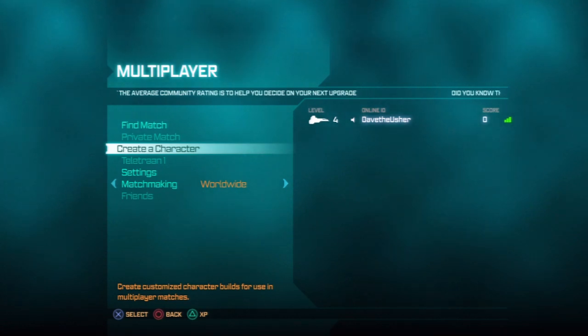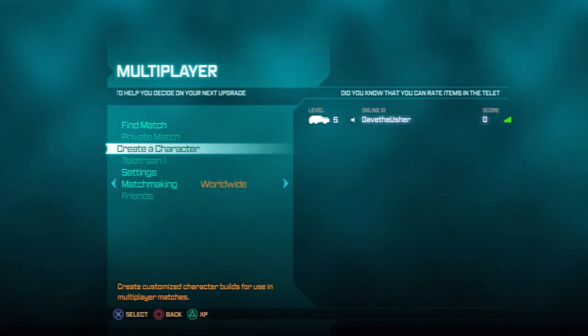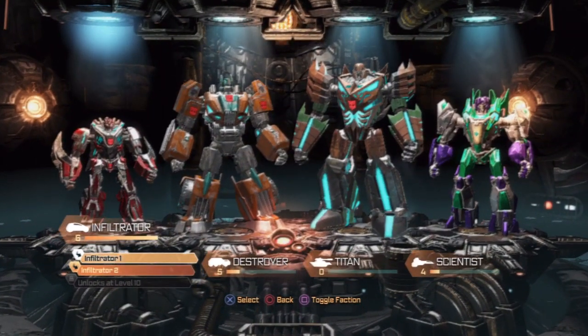What we're going to be doing before we get back into a couple of the multiplayer matches, we're going to take a look at Create a Character and look around this thing a little more. As you can see, I leveled up a little bit. I was just playing off the clock, doing a little something.